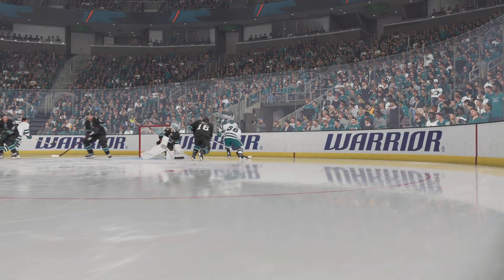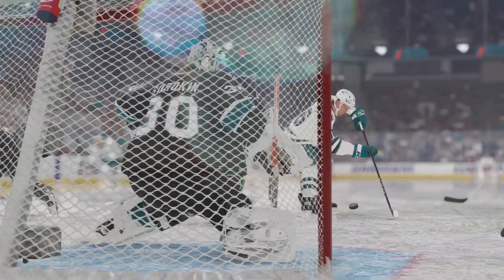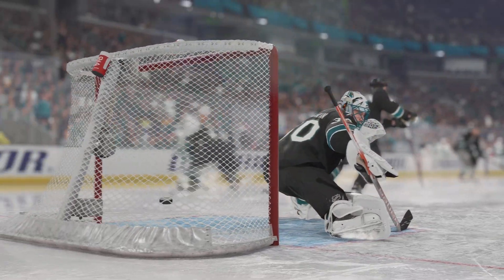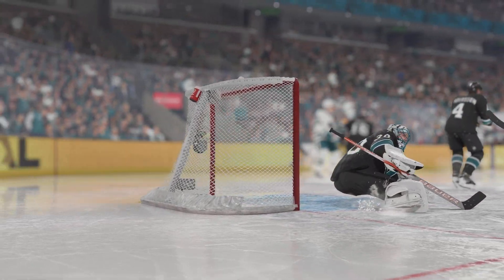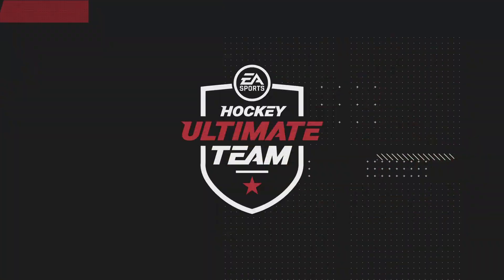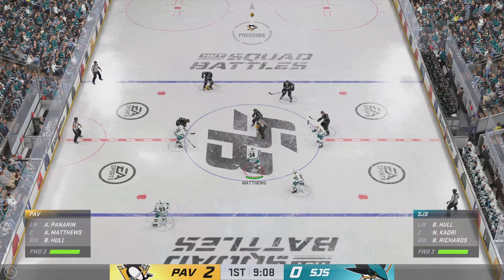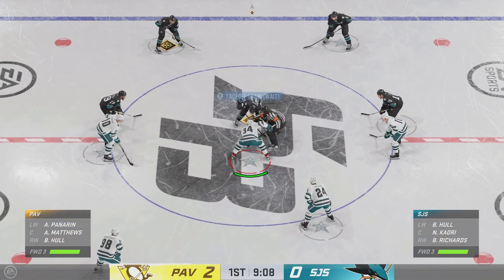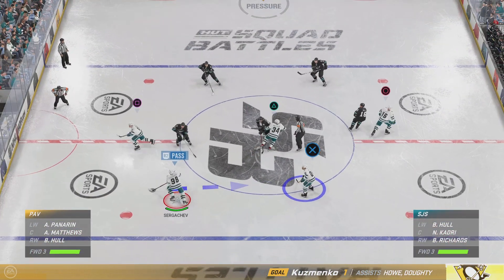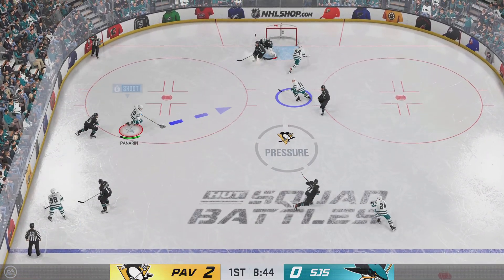This is a really smart shot through traffic. The recognition of the net-front presence and screen, and the goalie drops to the butterfly position, really tries to make himself as big as possible hoping the puck just hits him because he can't see it. The Penguins are firing on all cylinders so far in period number one. They've been playing with a lot of energy, been aggressive, and it's their habits. You can tell they've worked on them and talked about them pre-game, and they've certainly executed in this first period.